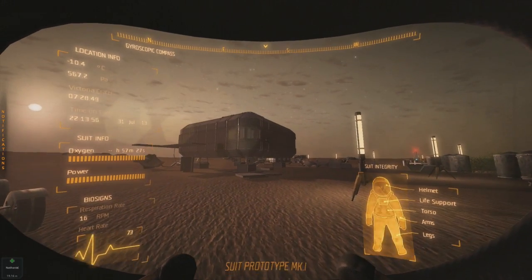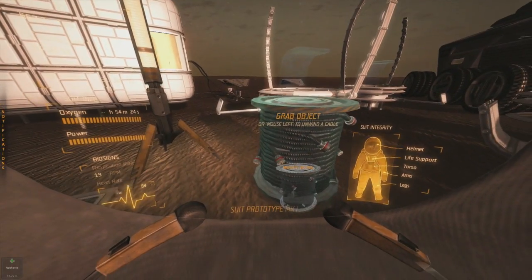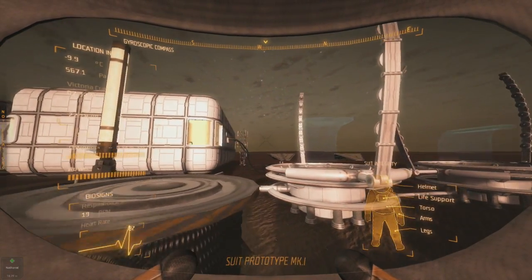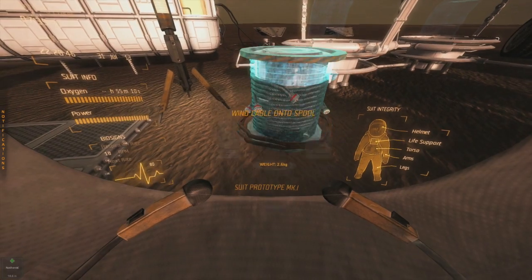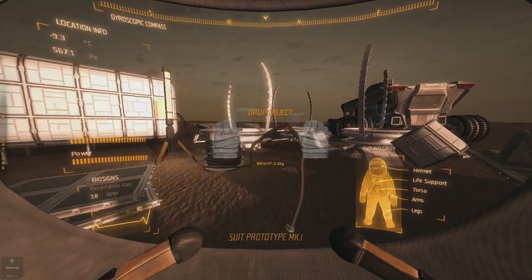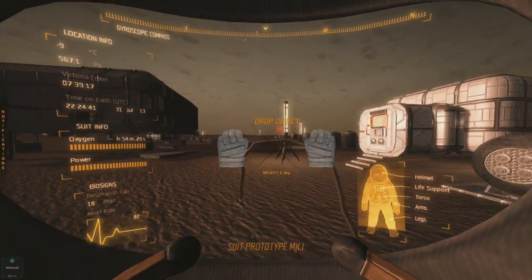Good morning Martians! They snuck in a spool of cable, which you can now print to get the cables I was talking about last time. It says left click to drag out a cable, and there it is — you can just grab it and drag it on out.